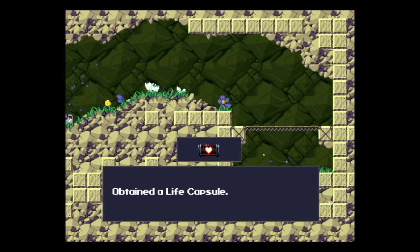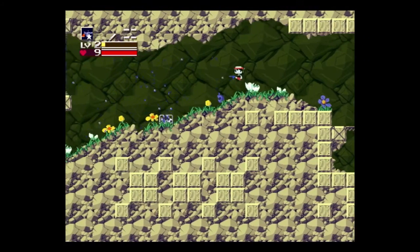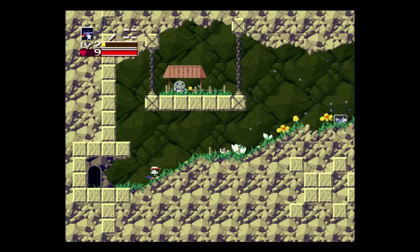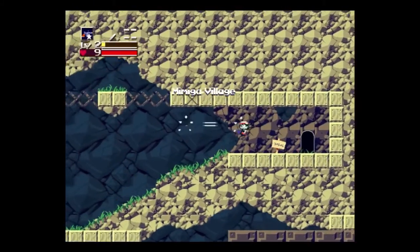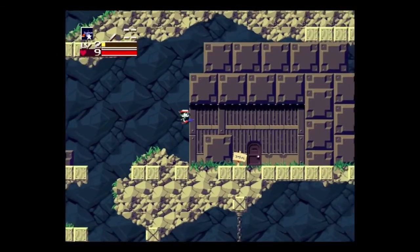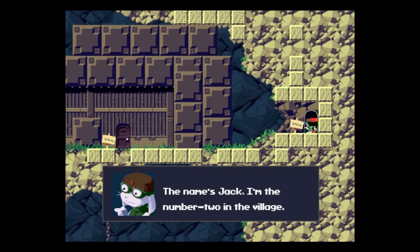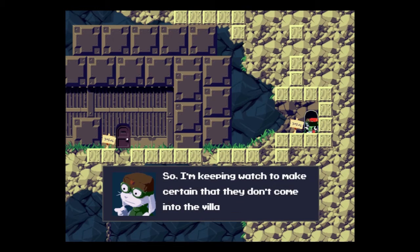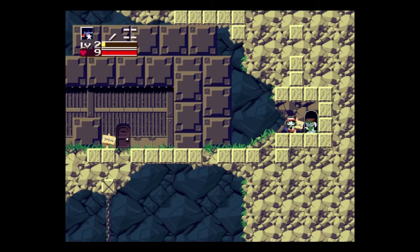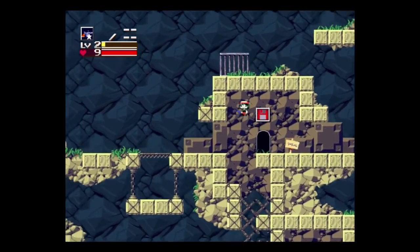I almost forgot to explain the life capsules. Life capsules upgrade health by 3. I believe there's around 16 of them. Basically towards the final boss you get around 50 health — that's your max. 55 for something else. But basically if you want to keep track, make sure you look everywhere. I always get all the life capsules because it's beneficial if you do — trust me, you want to get all of them.